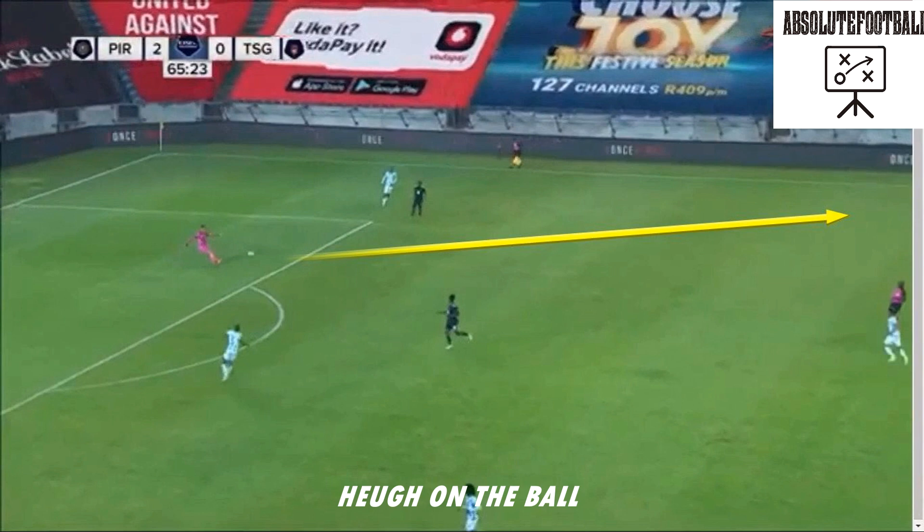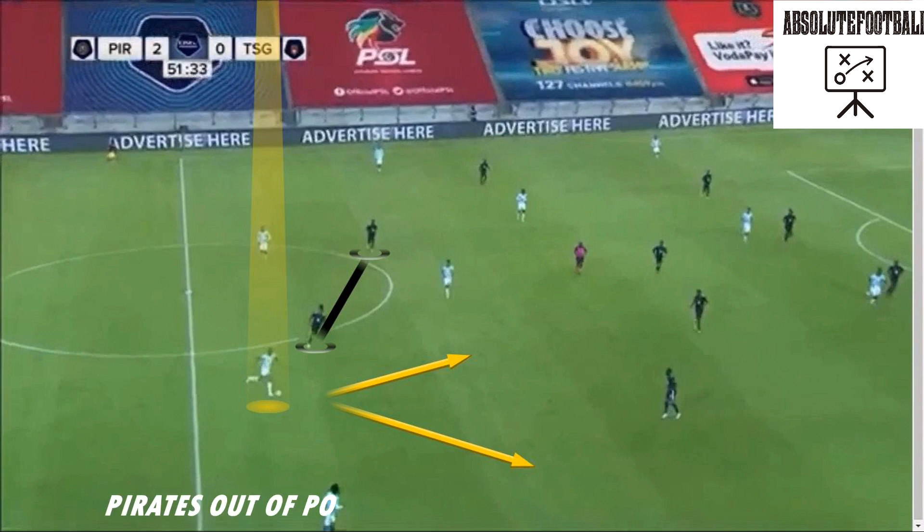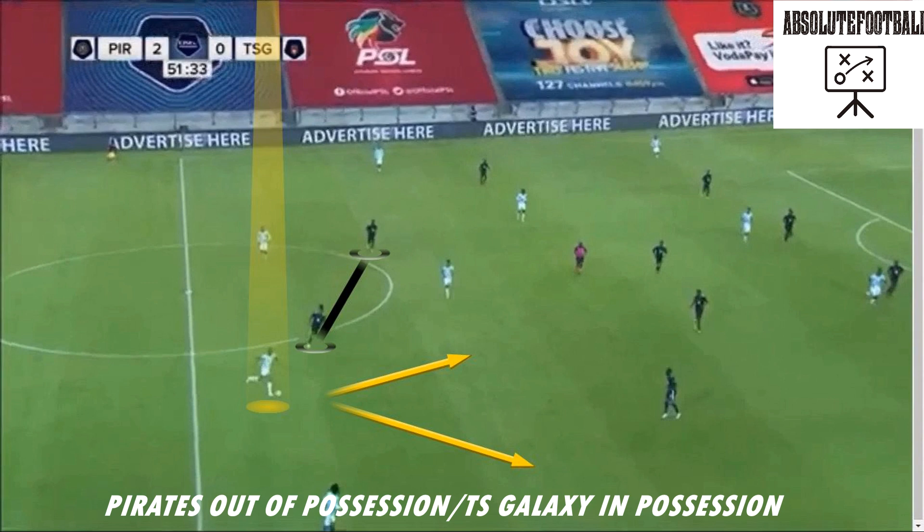Again attempting the line-breaking pass, now out wide where there's a free man to receive without pressure. Galaxy can then look to move upfield. Sanoka Omsimongo would also look to carry and progress the ball into midfield, bypass the first line of pressure, then look to pass into midfield between the lines or play it out wide.